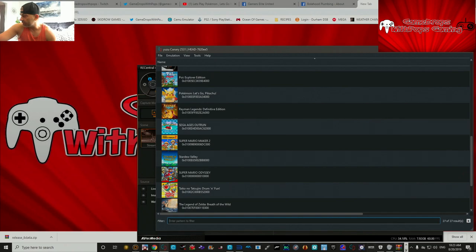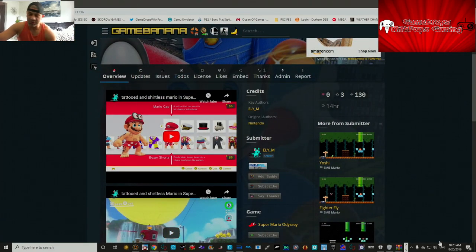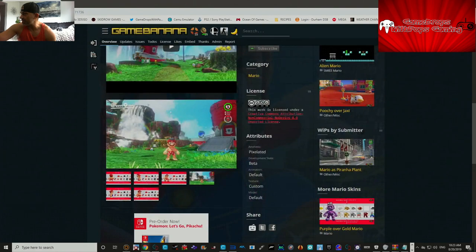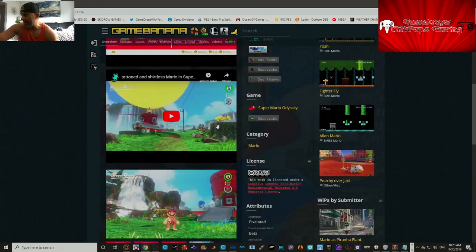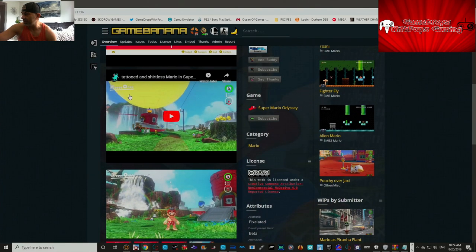There are two mods we're gonna talk about. The first one is the tattoo and shirtless Mario mod — here's a good look at him. This was made by a person named Eli M, and I'll put the link for this mod after I upload this video to YouTube and possibly Twitch.